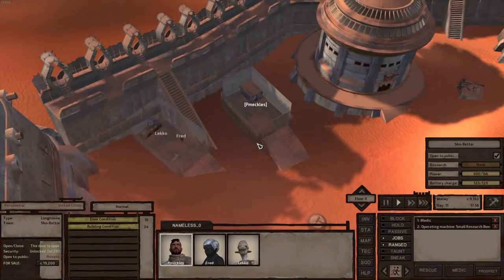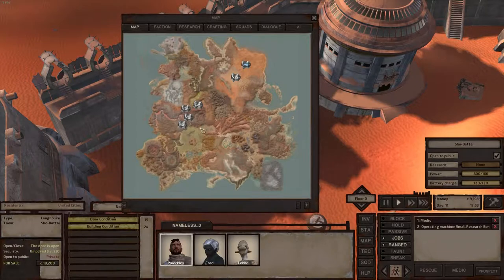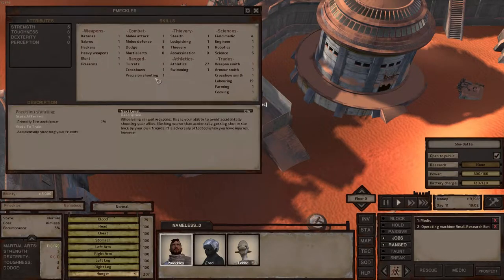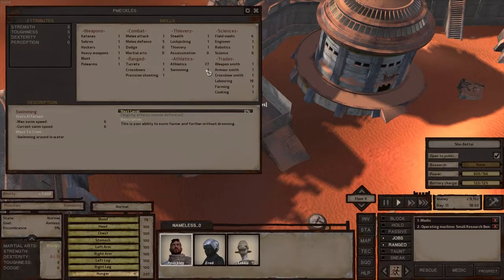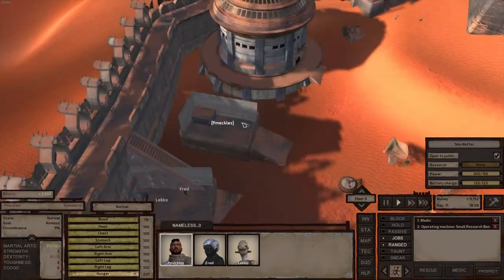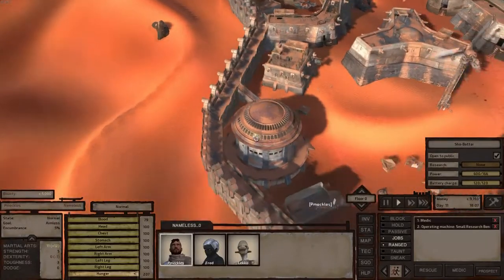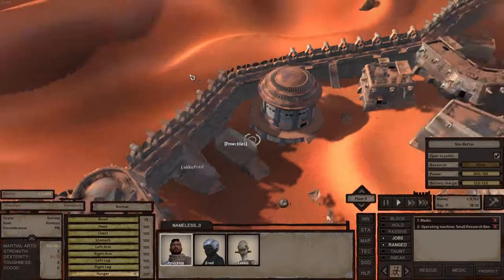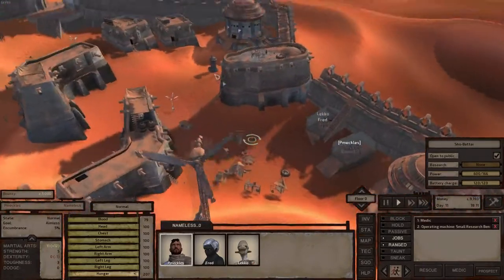I just wanted to show this super lazy way to make money if you're just starting out and really can't be bothered. I started in one of these towns here and just did a move order, so now I'm here. I start with my one guy — running here he got 27 athletics on his own. He didn't have a backpack either, but I have one now. Basically all I did was mine copper until I got the backpack, bought the backpack, mined some more copper, and sold it to this vendor here.